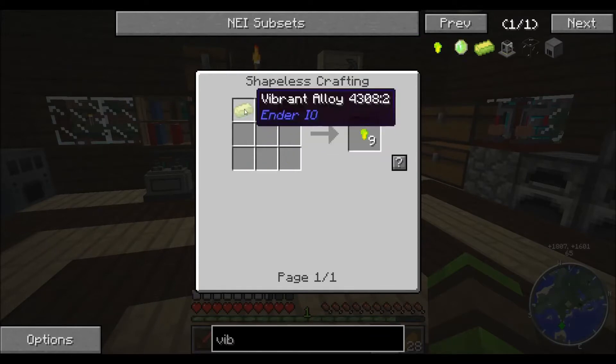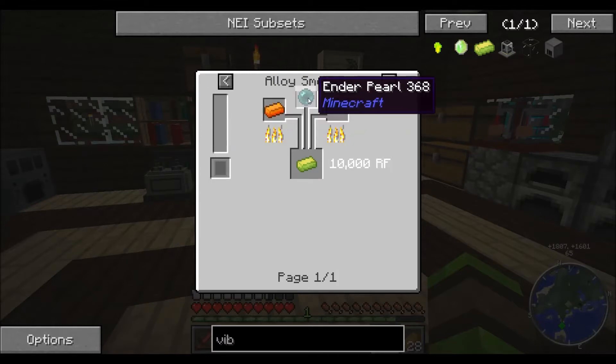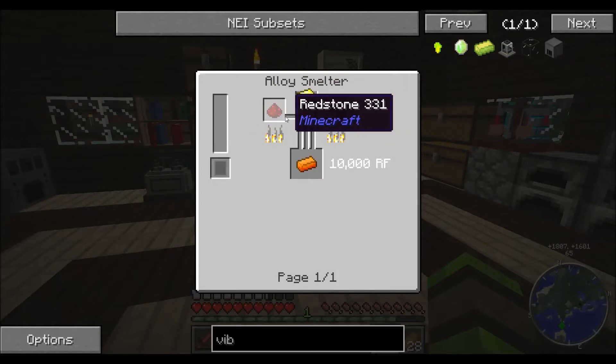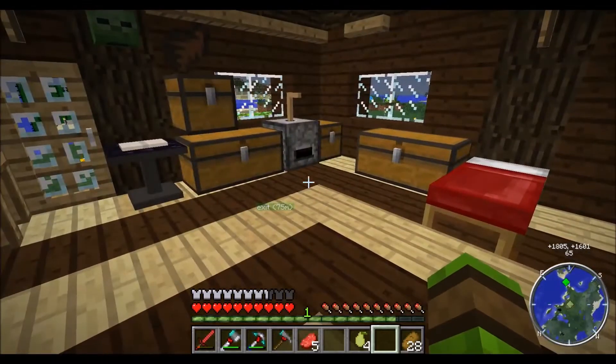Vibrant crystals, vibrant alloys, enderpearls. Oh, I need glowstone — darn it. So that means going into the Nether...